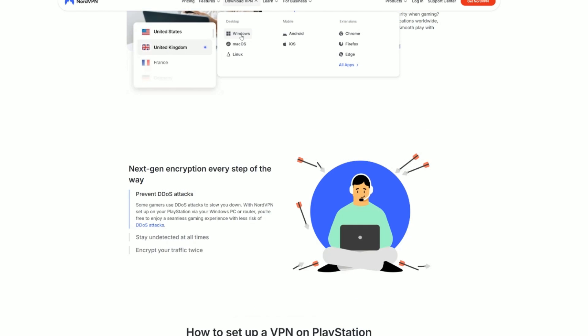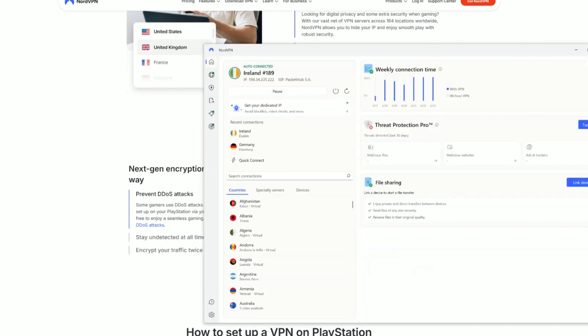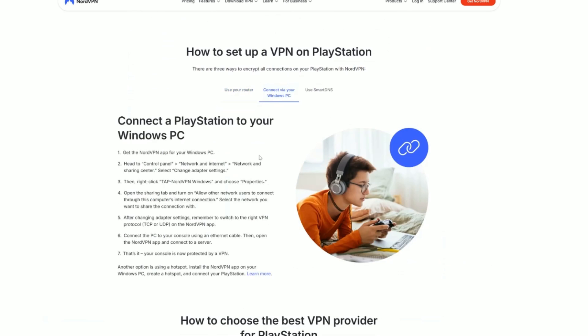Option 2: Share VPN via your PC or Mac. If you don't want to mess with routers, here's another method. Install NordVPN on your computer, connect to a server, and then share that connection with your PS5 via Ethernet or Wi-Fi hotspot. On Windows, you'll go into the network settings and enable mobile hotspot, then bridge the VPN connection. It takes 5 minutes to set up, and it works just as well for online play, store access, and even streaming apps like Netflix or Crunchyroll on your console.